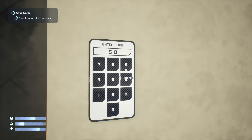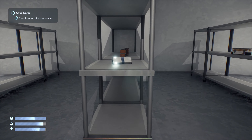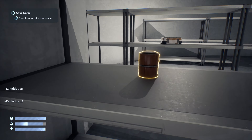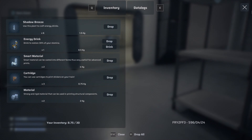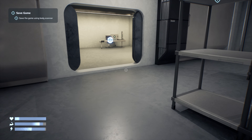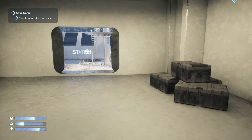There we go, the code worked the other way around. We found some smart material and cartridges. Smart material can be cast into different forms — very useful for advanced prints. Cartridges can be used to print stickers on your train. Strong and rigid material can be used for structural components. We do have a weight limit — an inventory density limit — which is good to know.